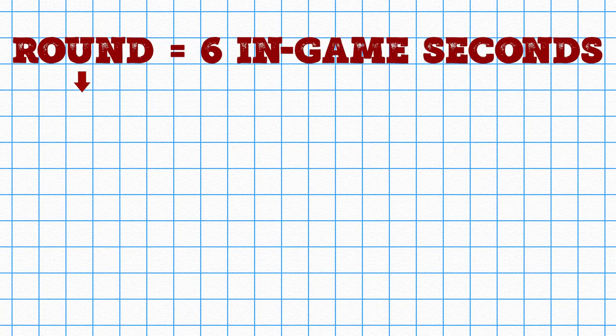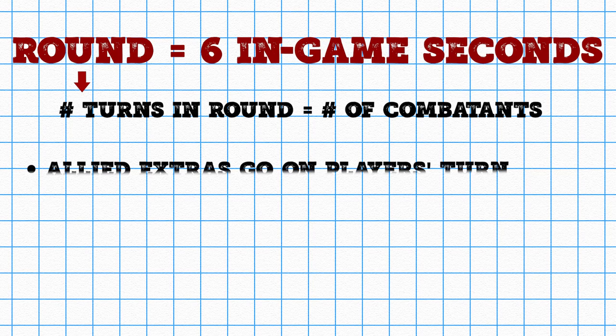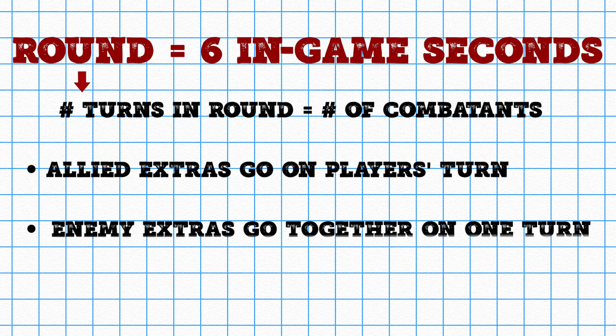Combat takes place in rounds. This is the time it takes everyone, including bad guys, to take one turn. While rounds will take more time meta-wise, the characters experience about six seconds per round. Ten rounds is about a minute of battle. Savage Worlds shows us that a lot can happen in a short period of time.